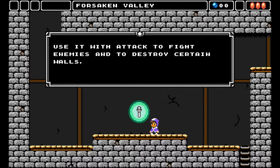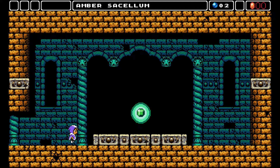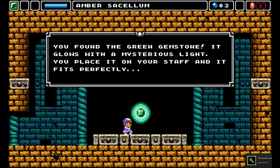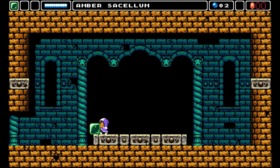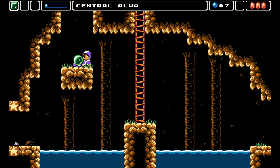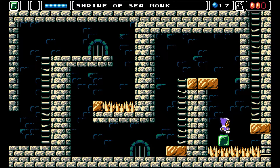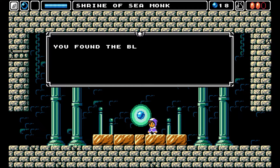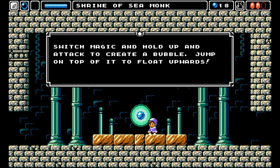Early on, Zoe gains a staff which you can use to attack enemies, and the interesting part about this staff is that you can acquire various magical gems to slot into it, which forms the Metroidvania style progression. For example, the green gem allows you to conjure up a block which you can use to activate switches, form temporary platforms on a bit of spikes, and even to extend the range of your jumps through jumping off a higher position. The blue gem allows you to summon a bubble, which allows you to reach places that are vertically higher, which then allows you to access new areas that you have encountered in the past.